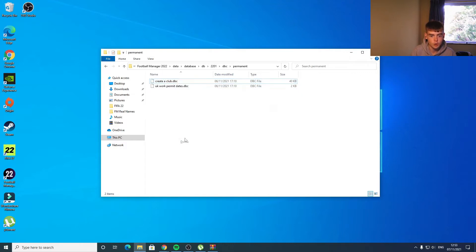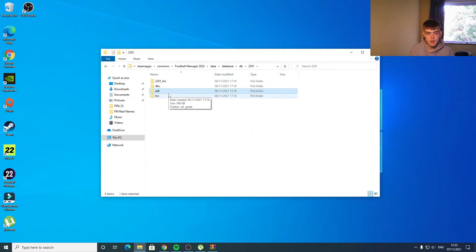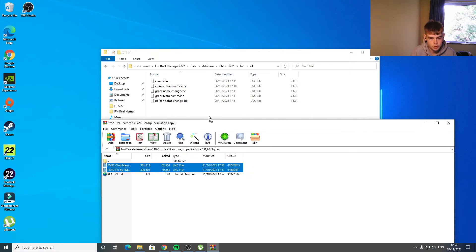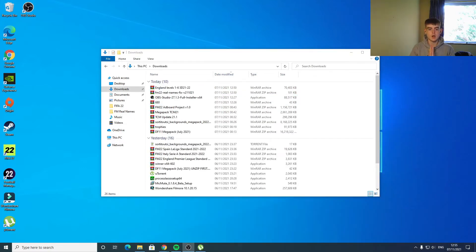Then go back to 2201, go to EDT Permanent, and delete the 'fake.edt' file. Go back to 2201 again, then go to the 'inc all' folder and delete: fake, danceway, four, and N League files. Then bring your WinRAR file back over, copy both files from the real names fix download, and drag them into the 'inc all' folder. That is your real names and club names sorted.